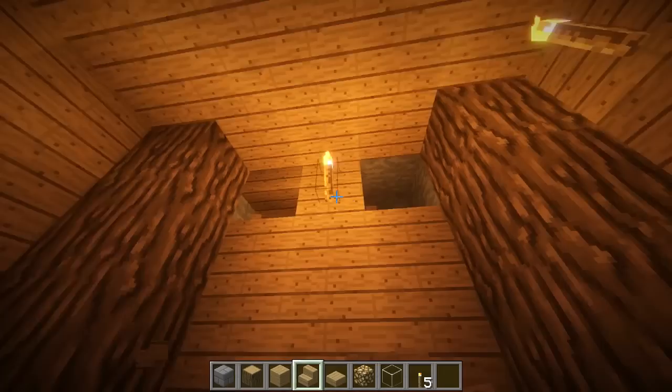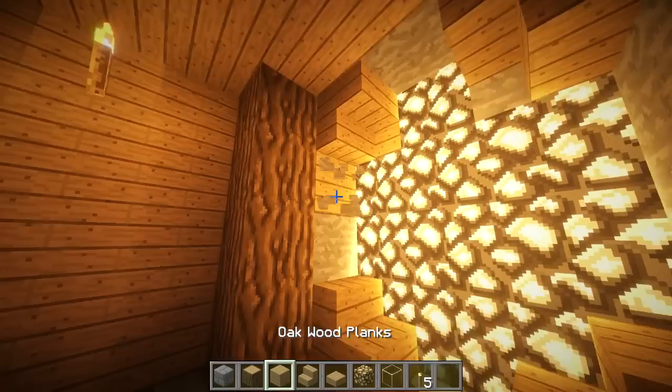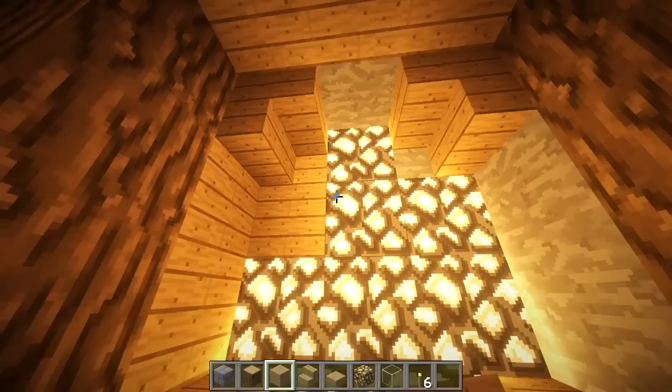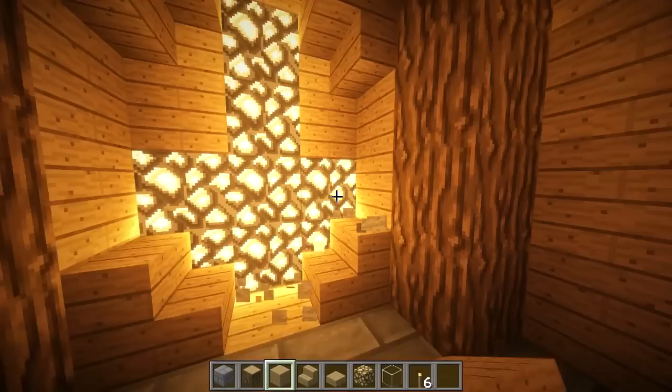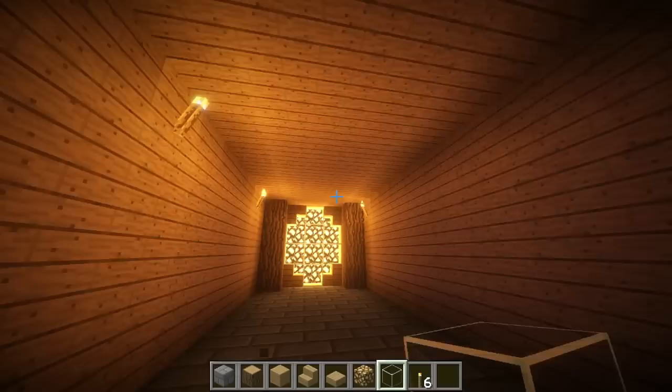If you want to, you can watch again. So: stairs in the corners, break everything else, put glowstone. I thought I was running into another previous build — that would've been crazy. Anyway, fill in everything else with glass and you have your two lights.